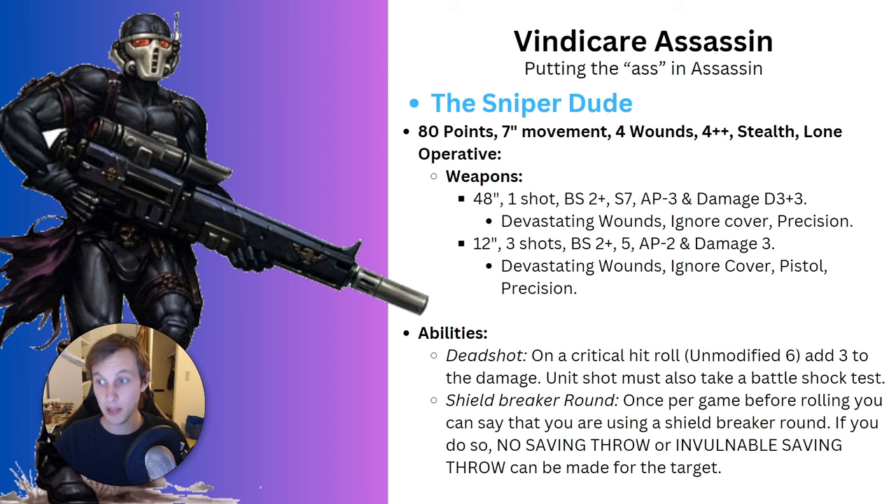His ability outside of lone operative, stealth, and infiltrate is Deadshot: on a critical hit roll - the hit roll, not the wound roll - you add 3 to the damage characteristic of whatever weapon you're shooting. So if you roll a 6 to hit, your Sniper goes from D3+3 to D3+6, and the Pistol goes from Damage 3 to Damage 6. Additionally, the target must take a Battleshock test after attacks are resolved. His once-per-game Shield Breaker Round means your opponent cannot make a saving throw or invulnerable save - so if you hit and wound, you go straight to damage.